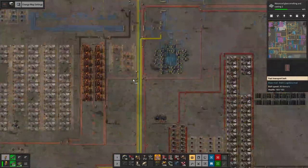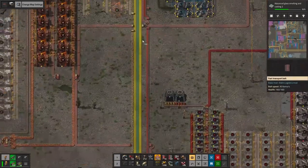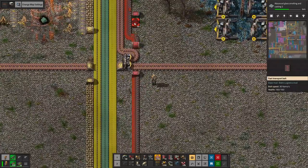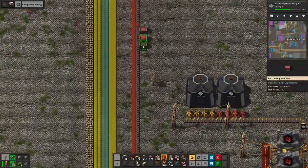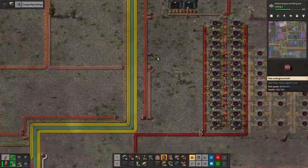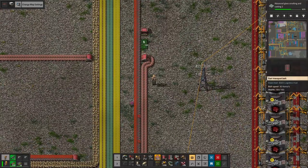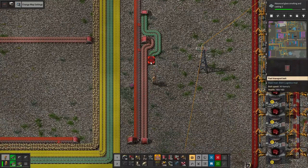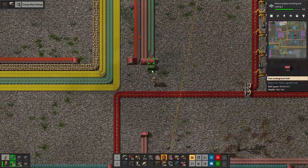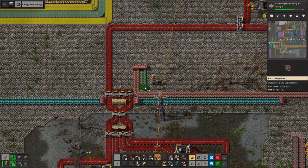We're gonna have to change this around just a little. Still going south, right? I think so. Now, we could just combine these two, and that is kind of tempting, but we need so little tin compared to our copper that I think it's just going to be better if we stick to two lines, or have tin on the outside.